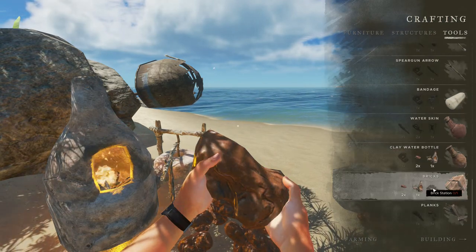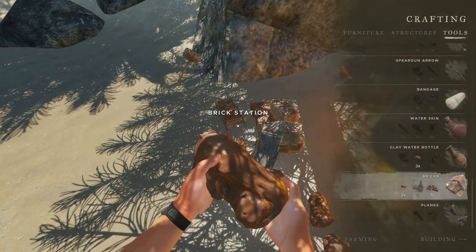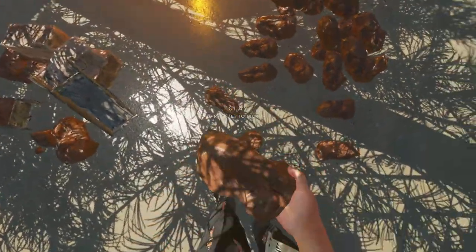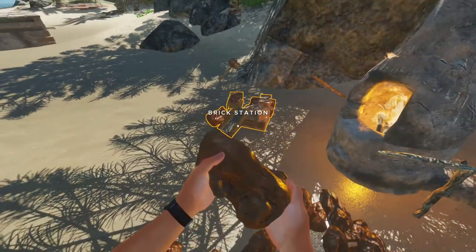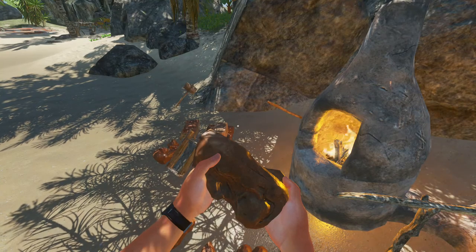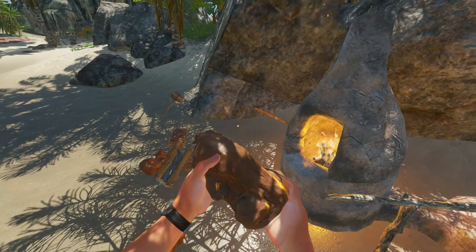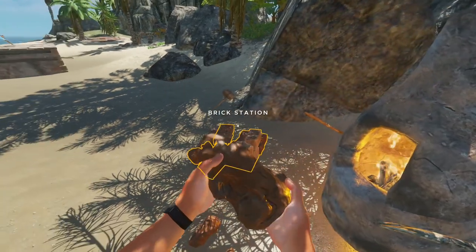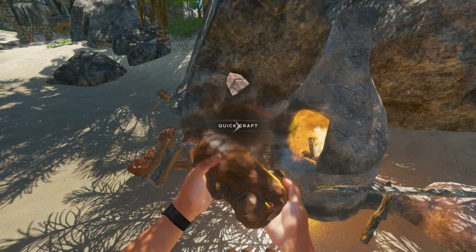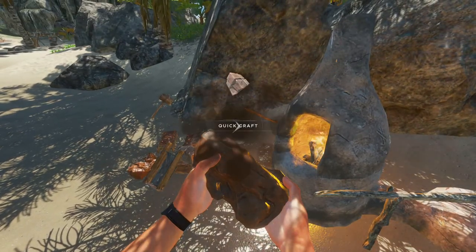It says I need a brick station to make bricks - but that IS a brick station. Quick build doesn't work. So they changed the physical circumference - the distance from the object you can build. If I stand here I have to be... oh dear. That was not a good change I can tell you that. All right, so we have to be in the middle like this. Well, that's a really weird change - it's not doing what I want it to do.